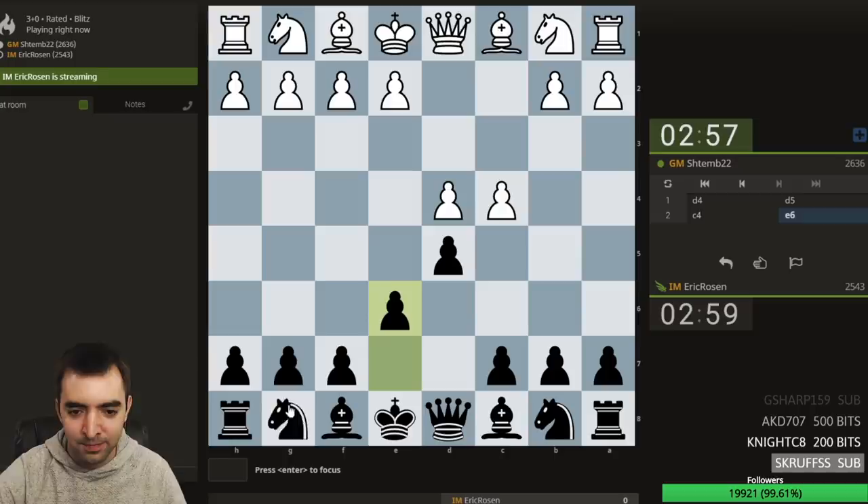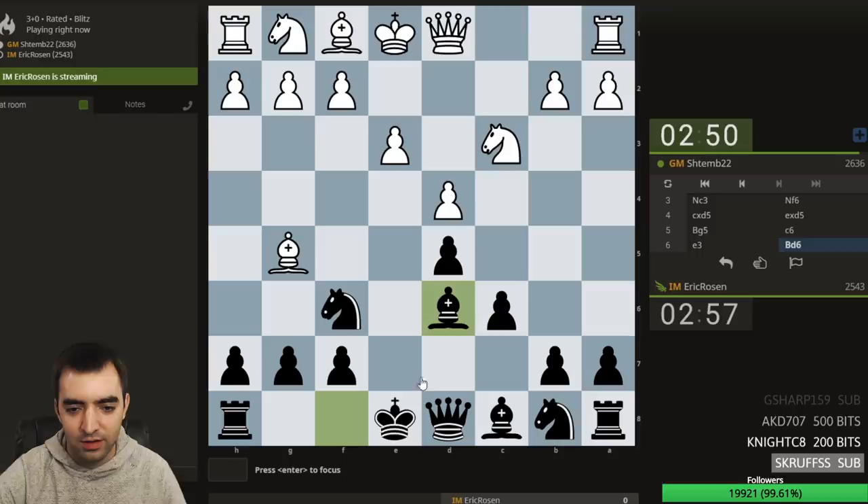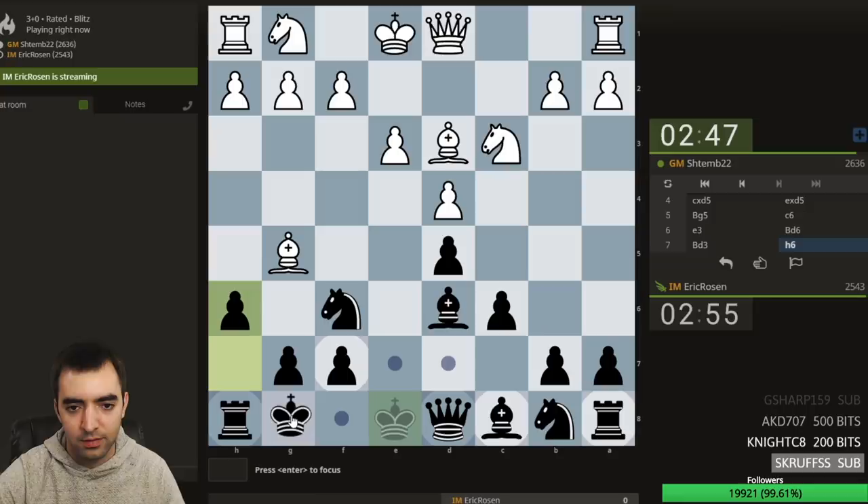Ooh, I'm playing a GM. Wow. Let's play d5. Okay, let's focus this game. I'll play something reasonable. I'll play c6. I'll play bishop d6. It's the so-called casa-correly variation.